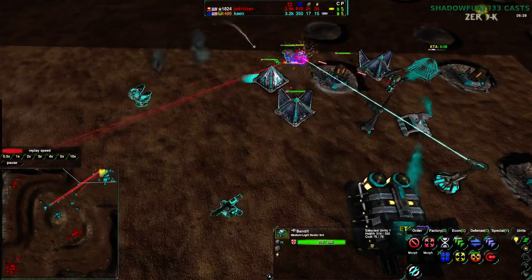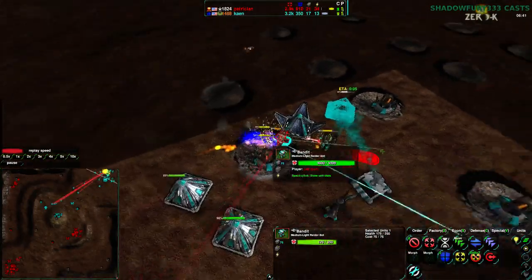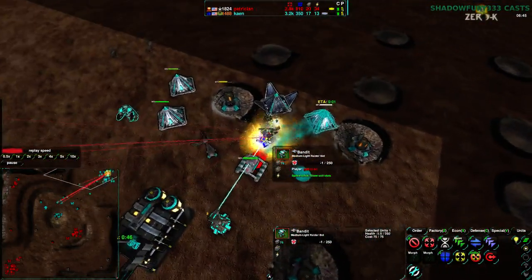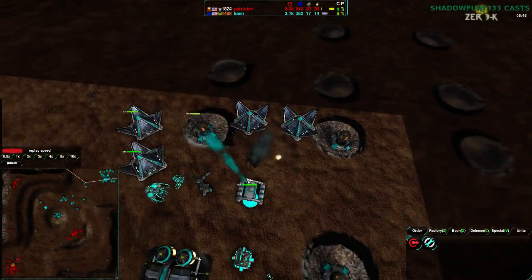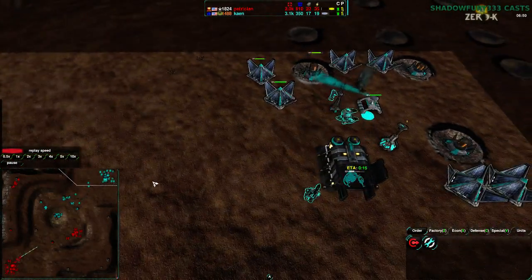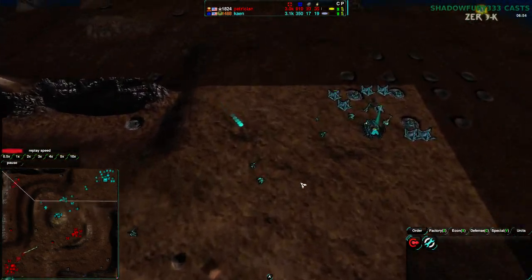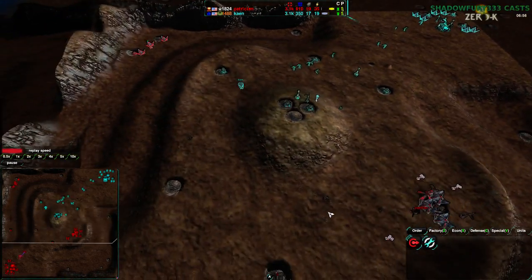Patrician's forces are coming in and dealing a bit of damage — not a whole lot. They got rid of a Conjurer but didn't ultimately destroy any buildings, and Conjurers are not too expensive. They did however force Cain's forces out of position, and ultimately that didn't help very much.